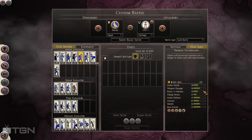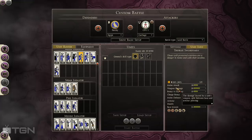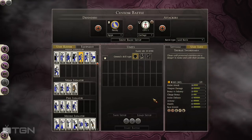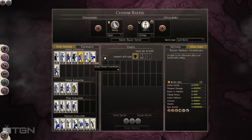Thorax Swordsmen have been improved in the most recent updates. They're still not a great sword unit, but for the price they're alright. They're still a low-attack sword unit, but they do have good melee defense, armor, health, and base morale. Don't expect them to beat Romans head-to-head, but they can hold their own for a little while in most situations.